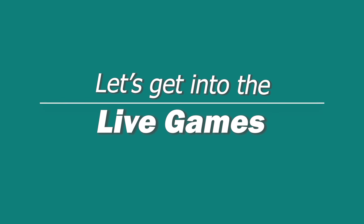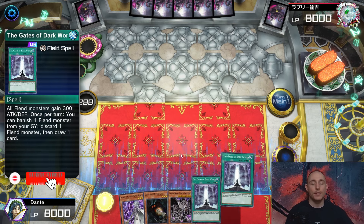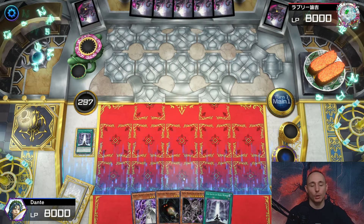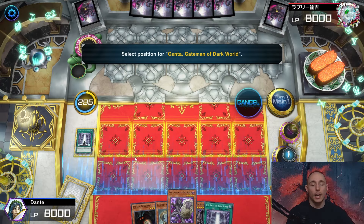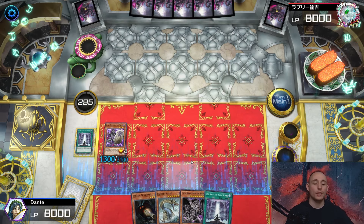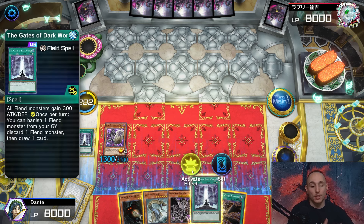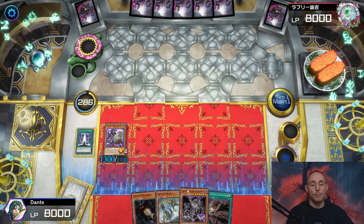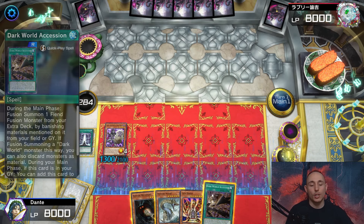That's a pretty good hand. Let's start by activating Genta - it's a bit annoying having Gates of Dark World in the opening hand but let's go. Activating Gates of Dark World, going for the standard play: banish Genta, send Snow to the graveyard. With Snow I'm going to go for the fusion spell. I know it's a little early but I want to make sure I can fusion summon if something goes wrong. Now activating Gates of Dark World again, banishing Snow and pitching Grapha - just to cycle through the deck a bit.